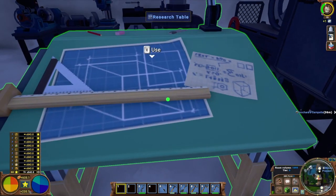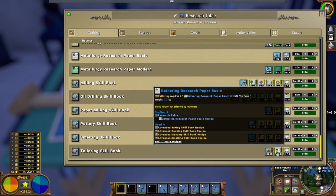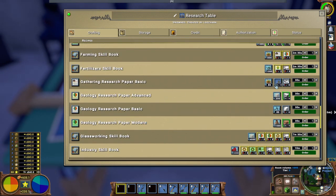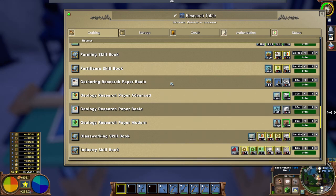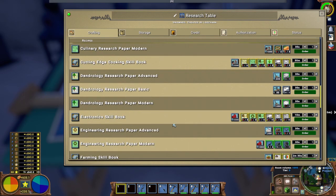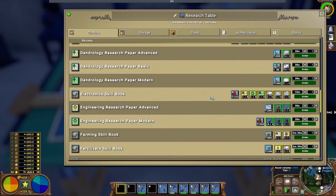Now let's talk about tailoring. Tailoring is unlocked at the research table with the tailoring skill book, which needs three gathering research paper basics and three of any basic research. Each gathering research basic just needs 10 plant fibers and 15 raw food — really easy to pick up yourself. For the other three, you can do geology basic (15 of any stone) or dendrology basic (10 of any wood). That's a pretty easy unlock.